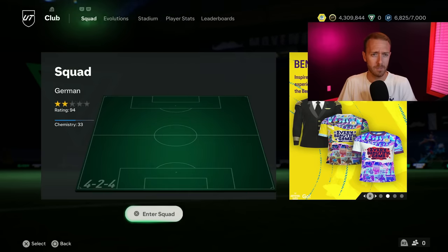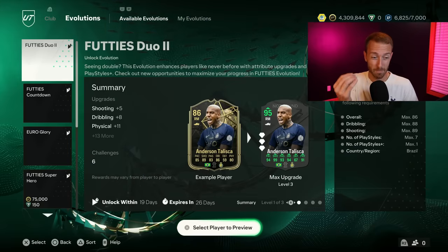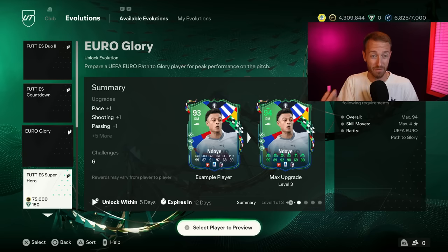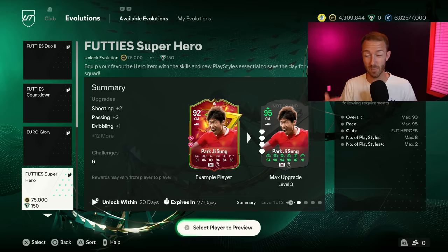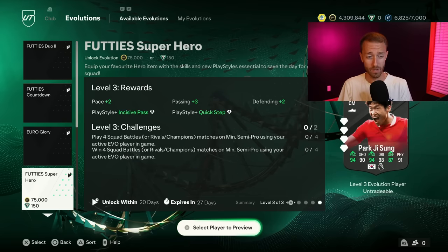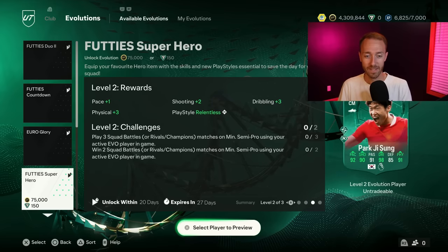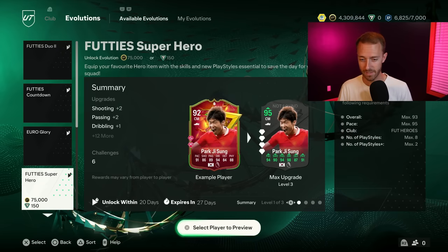Let's start by looking at yesterday's content in the EVOS section. Evolutions have really brought a new level of excitement to footies, especially with the addition of doing two EVOs at one time. Yesterday's EVO was a paid one — the Footies Superhero — which costs 75,000 coins. It's actually for games: play four, play three, and play four. You get two playstyle pluses: quick step and incisive pass, along with Relentless and Tiki Taka regular playstyles.